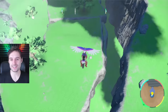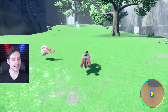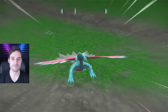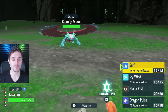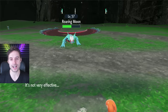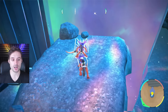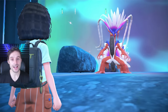Another post-game activity is going back to Area Zero, where you'll now be able to find all of the Paradox Pokémon in the wild. Previously, the Paradox Pokémon were not there — you could only fight them in scripted events. Now you can go back, find all the rare Paradox Pokémon, climb with your Koraidon or Miraidon, and collect some really good items. Your Box Legendary also appears at the very bottom of the area, just standing there waiting for you to catch it.